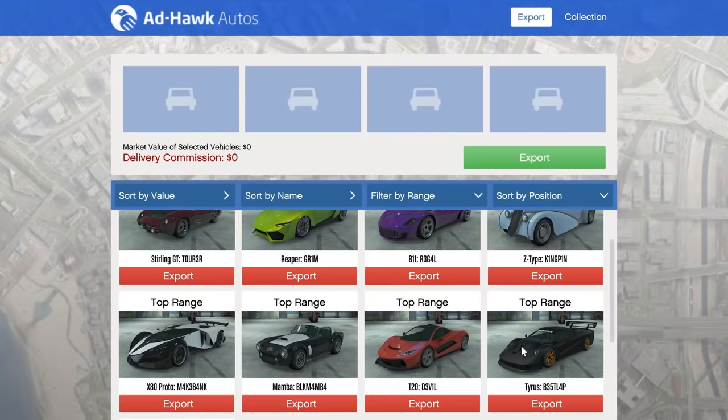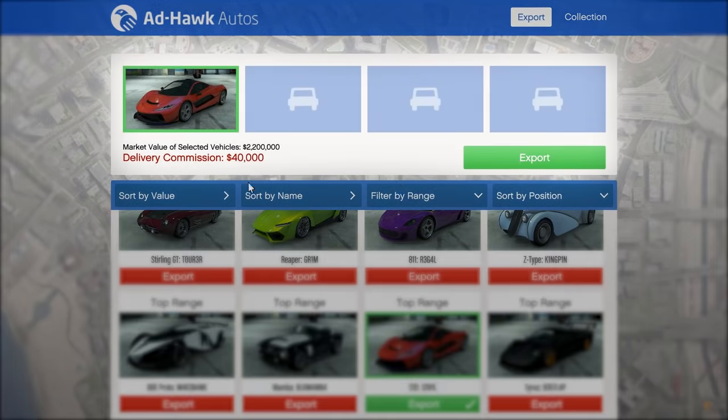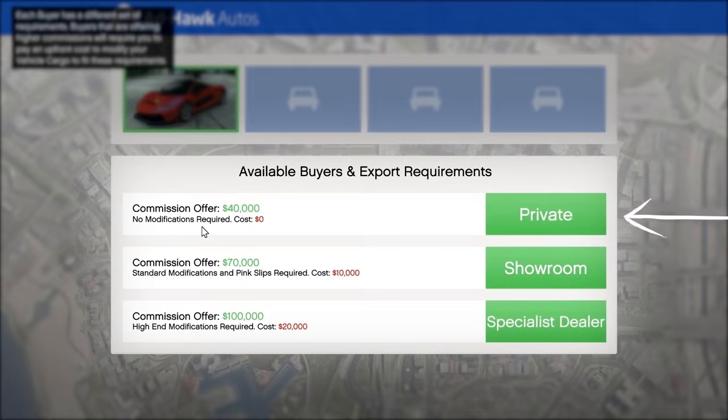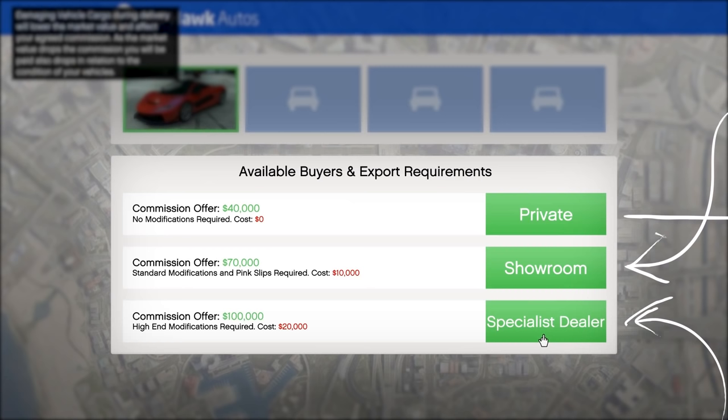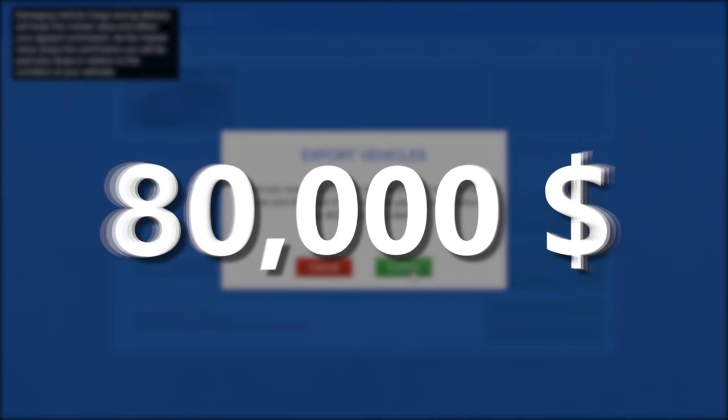So let's sell one of these. We've got nine top-range vehicles here and all 10 mid-range and standard-range vehicles. Click on one of the top-range vehicles, click Export, and then choose who you want to sell it to: a private buyer, a showroom dealer, or a specialist dealer. Obviously we want to sell it to the specialist dealer — that's going to make us the most money. We're going to earn $100,000 from the sale, but it will cost $20,000 to modify, so that's $80,000 profit.